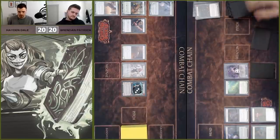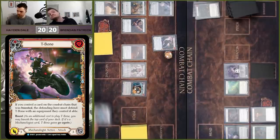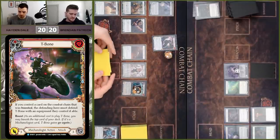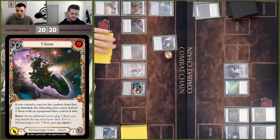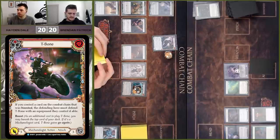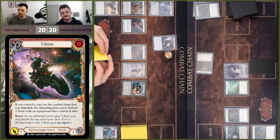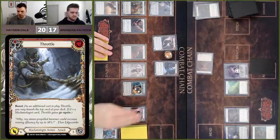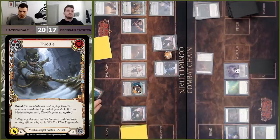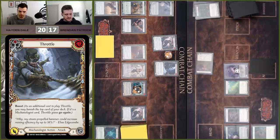Over to me — we'll go ahead and play T-Bone and boost, coming in for four or five off this Teclopounder hit. Four or five, requiring an armor block. We'll come in with a Throttle for six and boost — hit this yellow Zero to 60. Not the most exciting turn, but we'll try and set up the next turn. Considering Hayden is setting up, I wonder if I want to Skull Cap block here — I don't know if I'm going to be able to do it again. How much damage should I expect? So much.